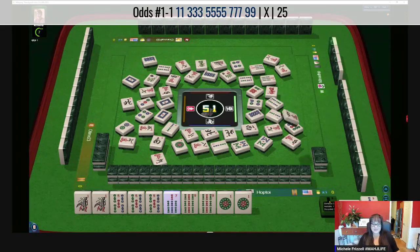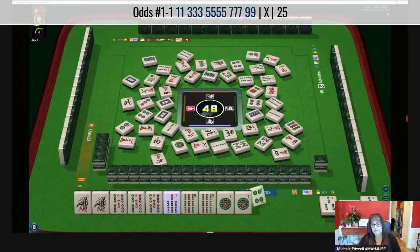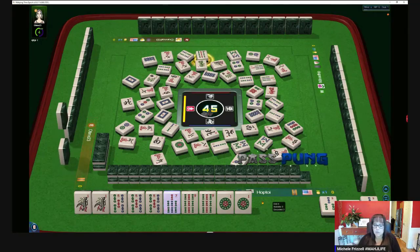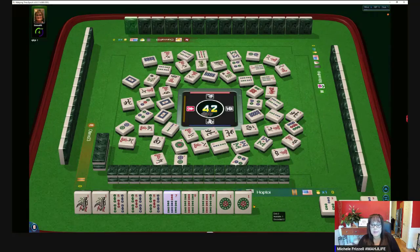Well, we do have a gap — that is a weakness. We need a seven BAM in here. A Joker would be nice. There are two more seven BAMs out. And if a five BAM goes down, I would call it. We don't need a two dot. We're getting ready to go into the end game on our next pick.